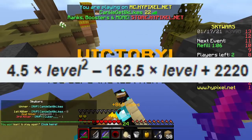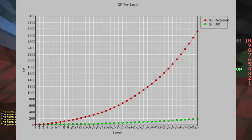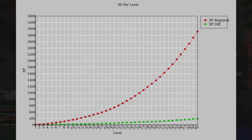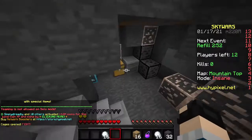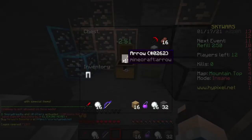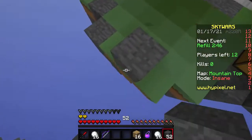We can visualize the XP required for each level as the red line on this graph. You can see the values required grow higher and higher exponentially, and the green line of the XP difference between each level also grows, if not more slowly. Now that we have a general idea of how experience works, we can figure out what the best way to get it is.